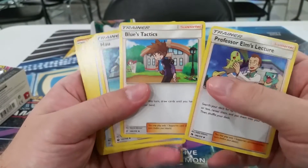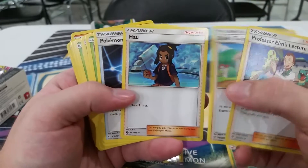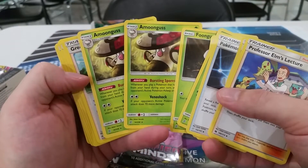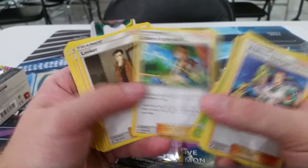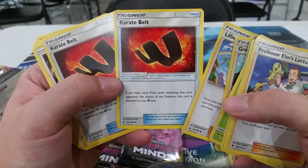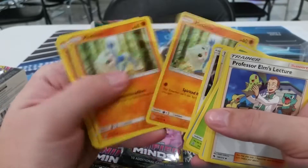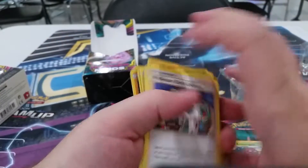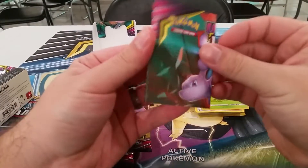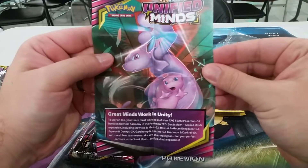We get ourselves a Professor Elm's Lecture, Blue's Tactics — at the end of the turn, draw until you have eight cards in your hand — Howl, Communication, some Mushroom-type Pokemon, another one of those Amoonguss — I can actually probably make that deck. Green's Exploration, that's not bad. Karate Belt — if you have more prize cards remaining than your opponent, your attacks to this Pokemon cost one Fighting Energy less. Tauros, that's some nice artwork, and some Metapod-chambrite type. Some kind of instruction kit with building tips.